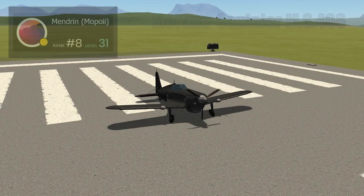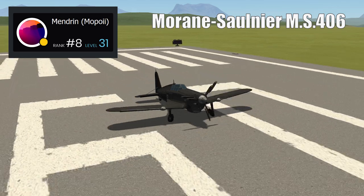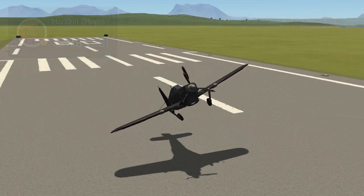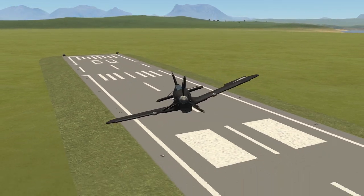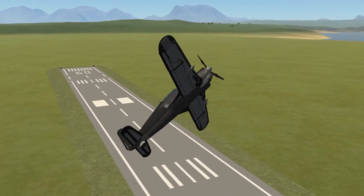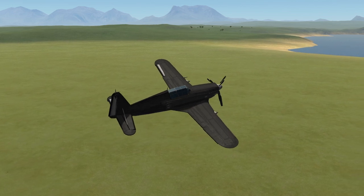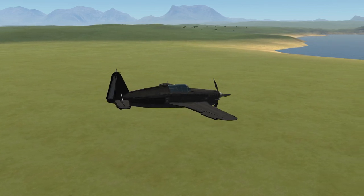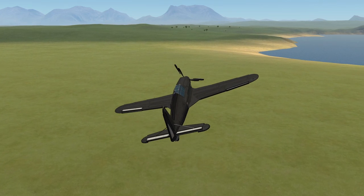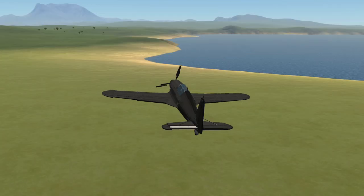Next we have a Morane-Saulnier MS-406, recreated by Mopori. Its first flight was 8th of August 1935, it was fully introduced in 1938 and had entered service in the French Air Force by 1939. It was France's most numerous fighter during the Second World War, and at the beginning of the war it was only one of two French-built aircraft capable of reaching 400 kilometres an hour. During the phony war, these aircraft were capable of holding their own.